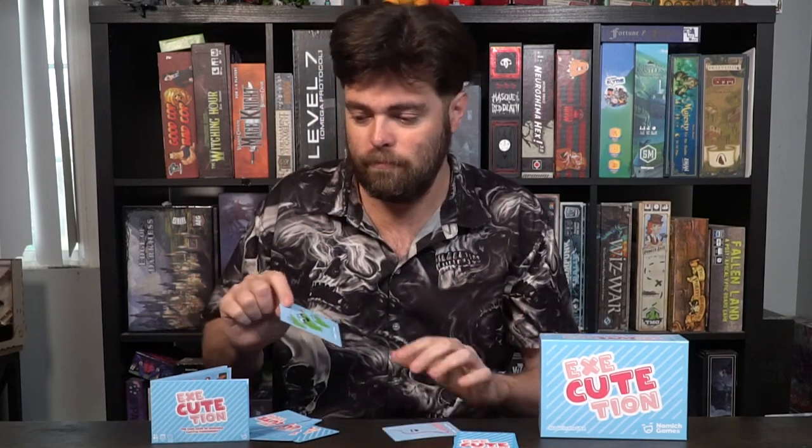Each player checks their deaths and tallies up total scores. In my case, 2 points plus 0 equals 2 points. Then you rinse and repeat: take all the cards, shuffle them up, and deal 5 cards to each player. The next round begins going clockwise until 3 deaths happen in front of a player, ending the round. After 3 rounds, whoever has the highest score is the biggest loser, and whoever has the lowest score is the winner.